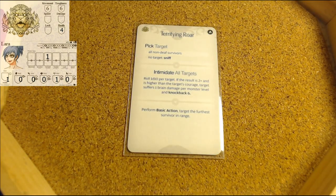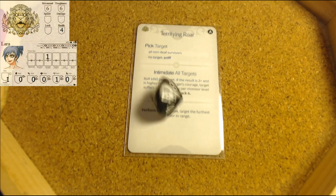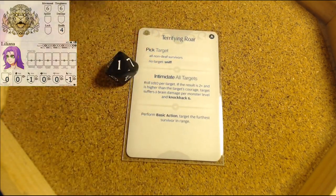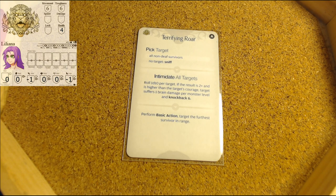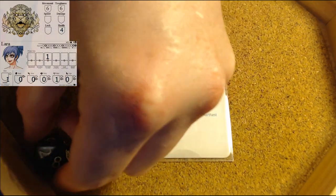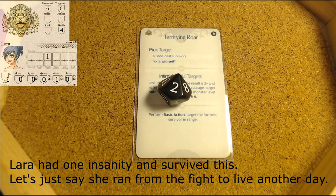Terrifying Roar. First for Liliana - a one. She doesn't actually suffer anything, result is two plus. A one is great. Now for Lara - a five. She suffers swollen brain trauma. And dead. Laura is dead.